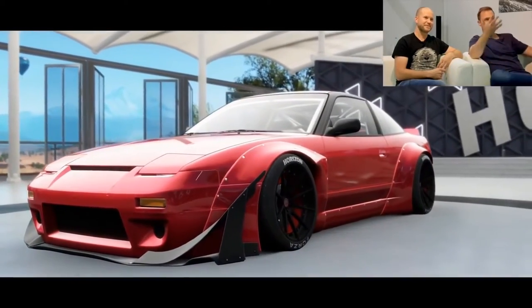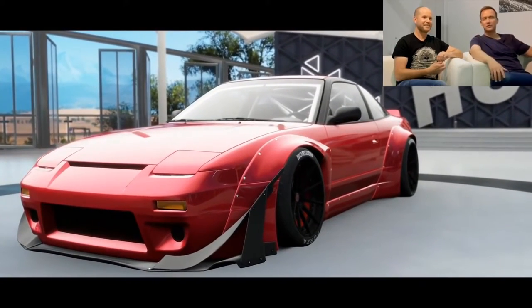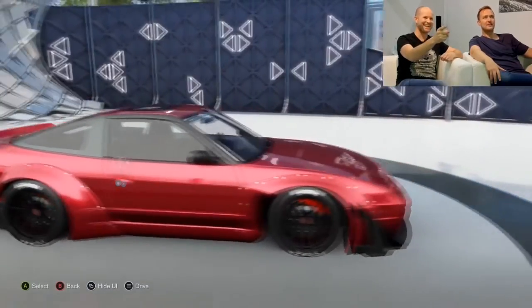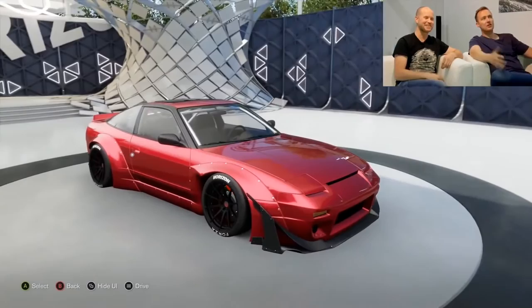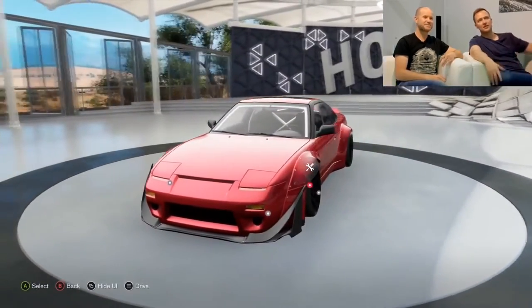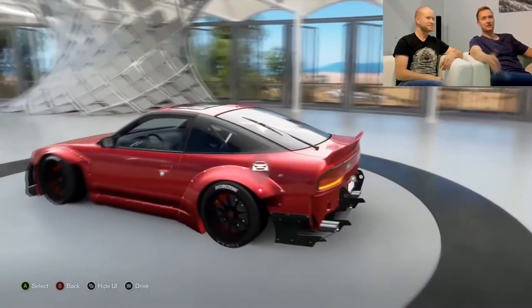If you took a supercar onto that course, the results would be very different. Hold on — what is this? I've never seen anything like this before. This is the effect of the wide-body kit. This is a Nissan 240sx, a kind of 90s car.